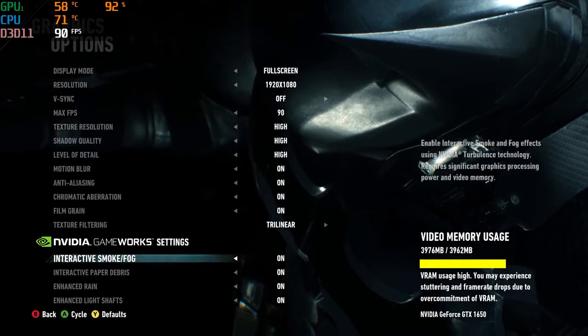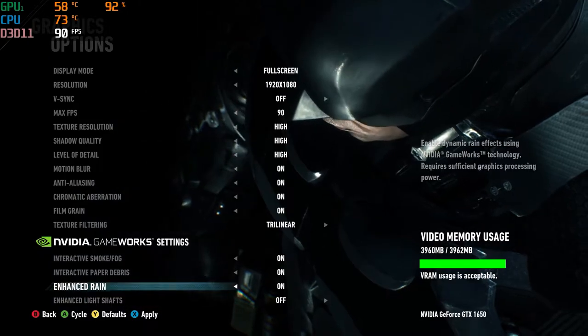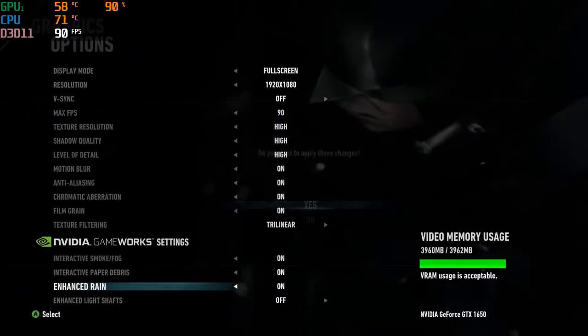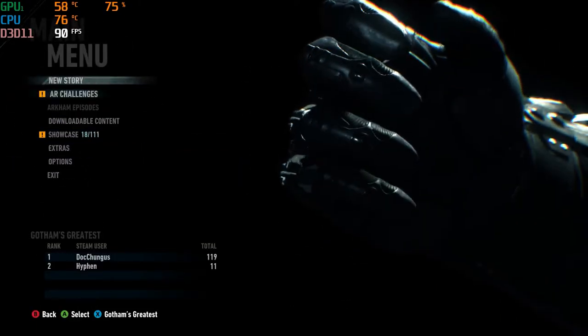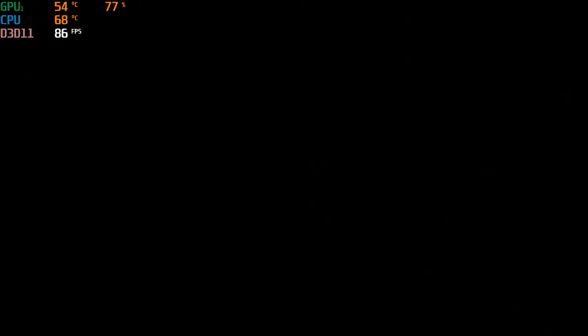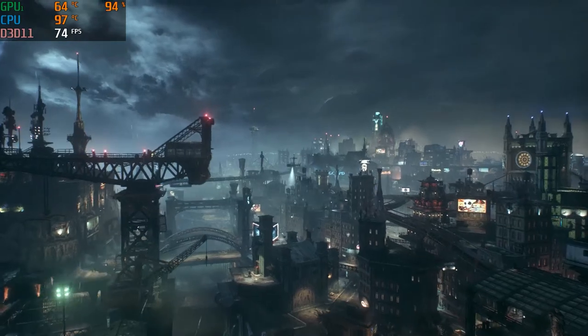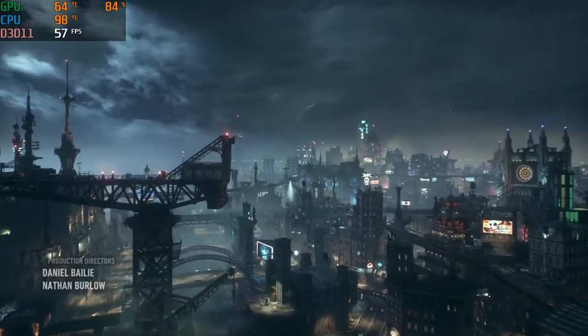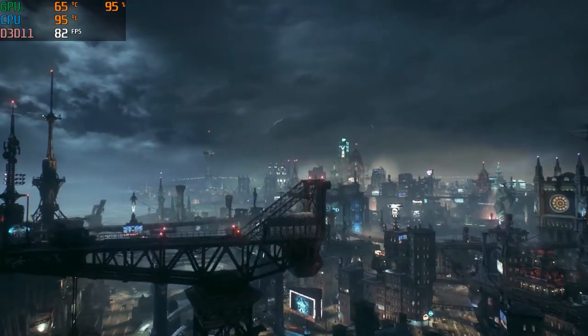My VRAM usage was a little high so I just turned that off. The highest max FPS you can get in Batman here is 90. We pretty much got 90 the entire time, fluctuating between 60 and 90 - obviously when you're jumping off buildings and moving around. For the most part it did play at 90 FPS, pretty much towards that max FPS. It played smoothly with no issues.